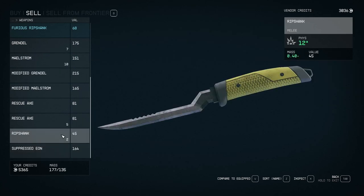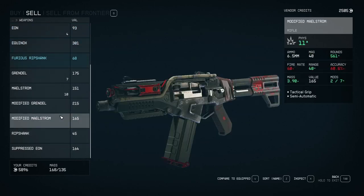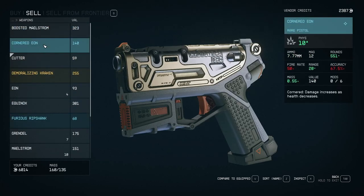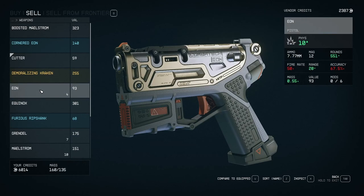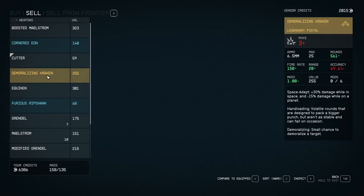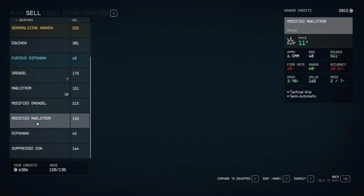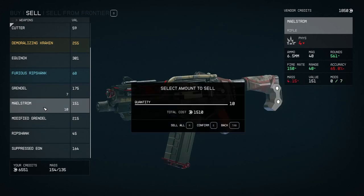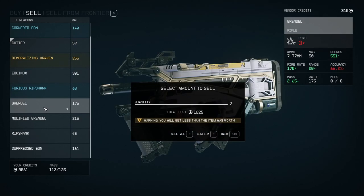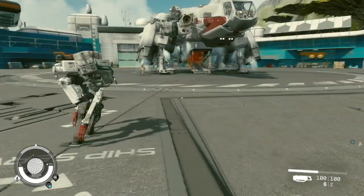The ripshank - we'll keep one of those. We don't need these rescue axes. Modified maelstrom. The cutter stays with us. We'll keep one of those. We'll get rid of the maelstroms because we have too many of them. We'll get rid of these grendels too. They're out of money. There's no more money. How do I get more money? Maybe we can find another one. Let me drop off some stuff at the ship.